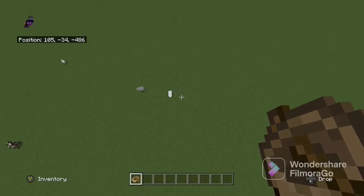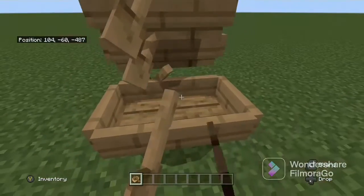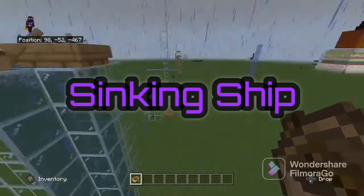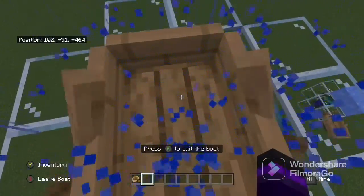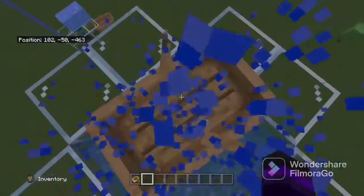Hello everybody, Shadow Dragon here, and welcome back to another episode of How To. Today we're going to be exploring boats — here we go. The sinking ship is an attack in the game.